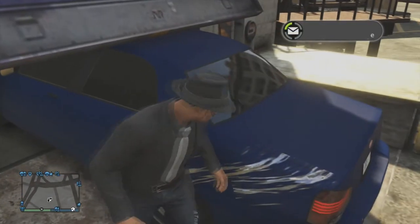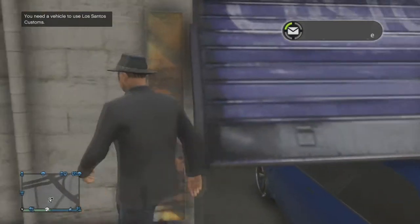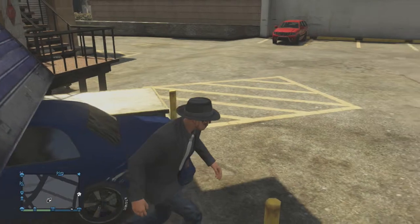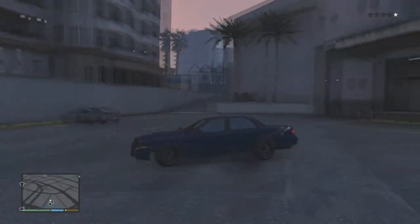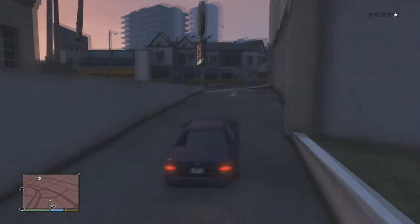If you have a problem getting the car out, bring another car over so that the garage door opens — basically what you did originally to get the car inside, you'd do again to get it out. Once the garage door is open, go ahead and get into the car. Unfortunately the video corrupted so that's all there is to the glitch.